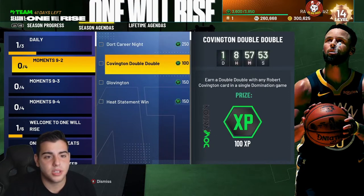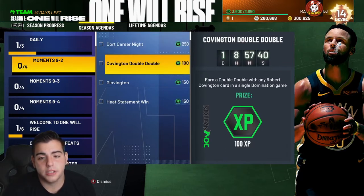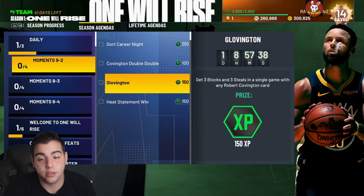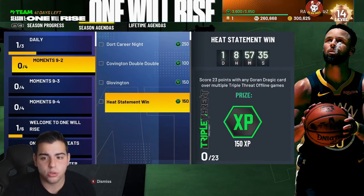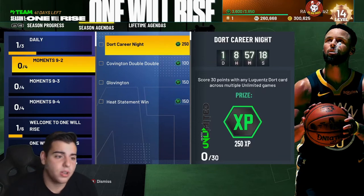Moments 9-2: get 30 points with Luka Doncic across unlimited games — so you have to use that card in unlimited. We also got earn a double-double with Robert Covington, get three blocks and three steals with Covington — that's basically impossible. Score 23 points with Goran Dragic over multiple triple threat offline games — that's not bad, 150 XP plus 250 XP. Easy. In unlimited if you've played like five games, drop five or six points — not bad at all.